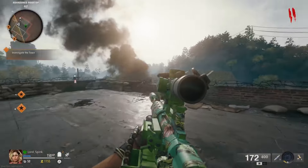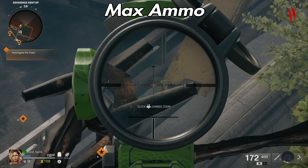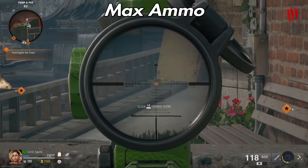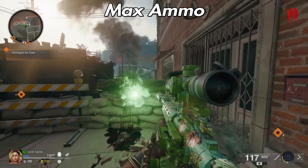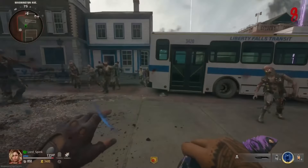Your first one is going to be Max Ammo. This is located at spawn on the bridge. You can get this from on top of the rooftop or from down below. This is especially useful for going into the boss fight, or just before you use exfil and go along the zip wire.